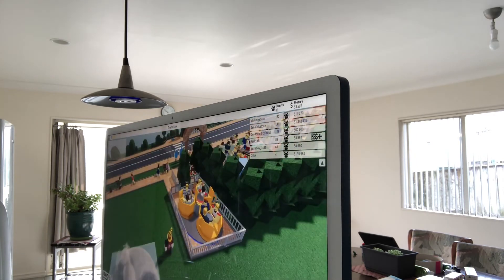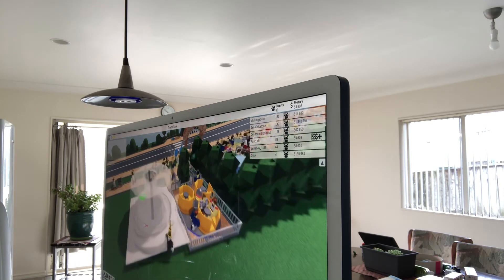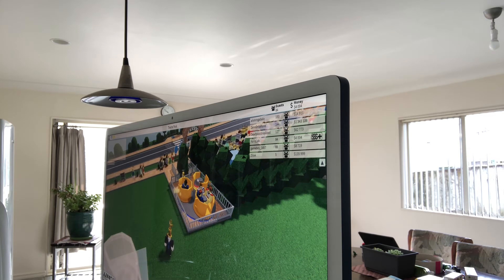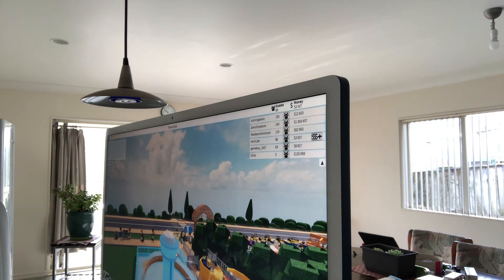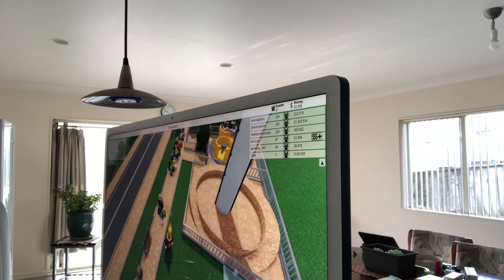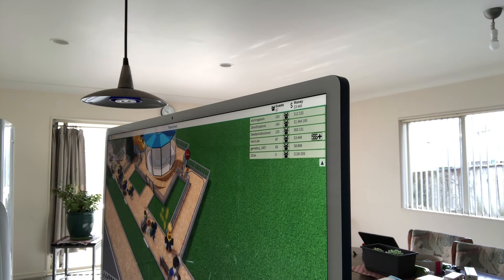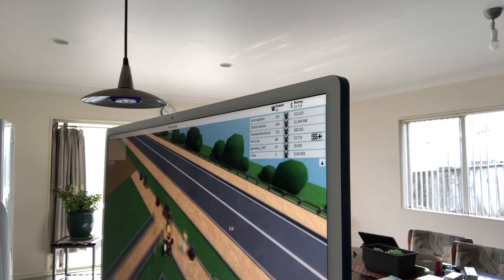Place an observation tower — find the one that says 'observation tower custom track, one design available,' click it, then press custom design. Go one, two, three, four levels up. Place your entrance and your exit, then make your queue. Make sure your entrance is here and exit is here.